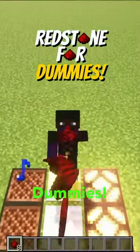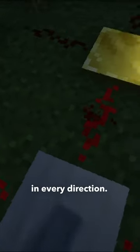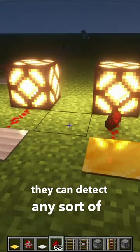Welcome to Redstone for Dummies! Weighted pressure plates will send a signal in every direction. They send a signal when you step on them and stop sending a signal when you step off. Like wooden pressure plates, they can detect any sort of entity.